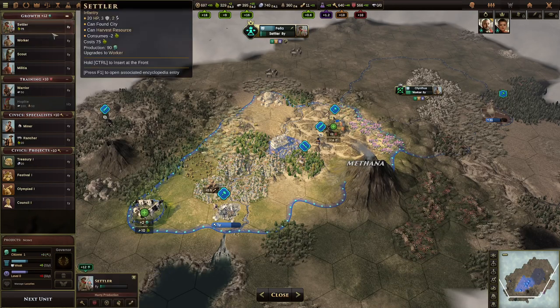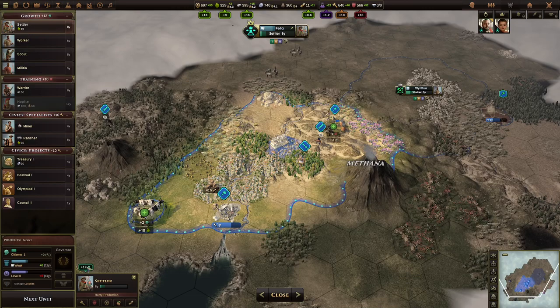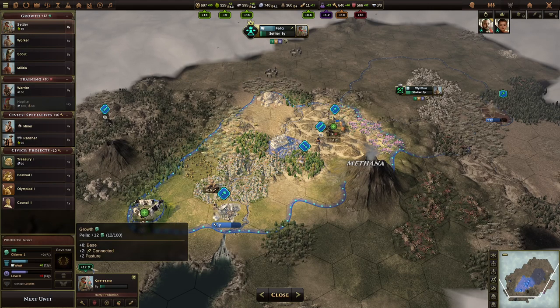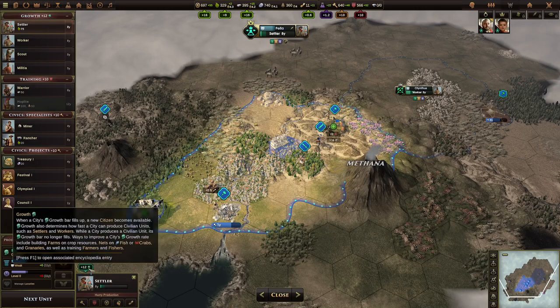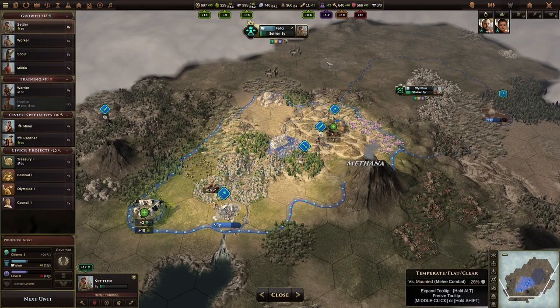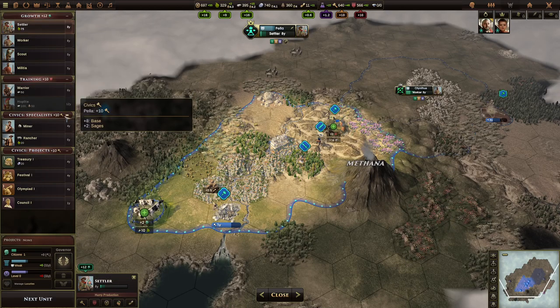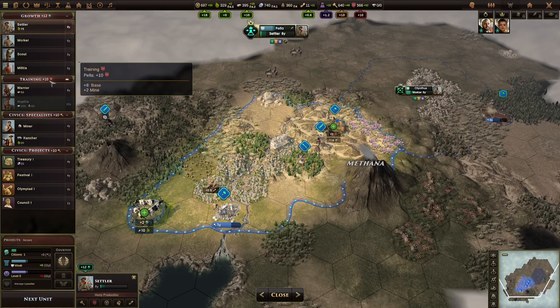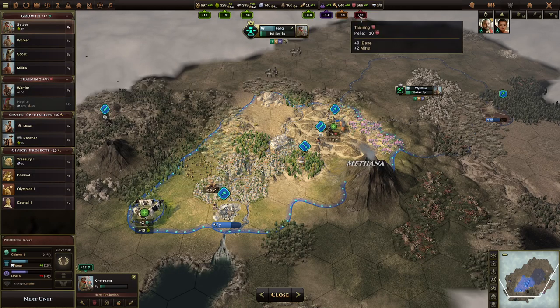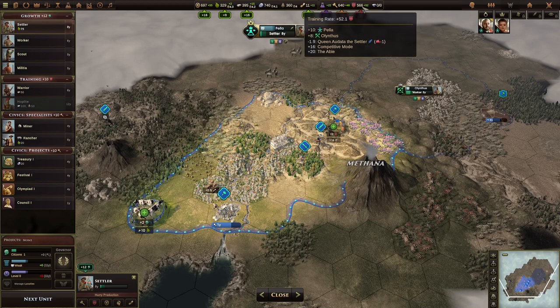Back in-game, if I select settler here, you'll see that this city is now using 12 growth — its entire production — to create this settler. It will take eight years to do so, because it's building 12 growth per turn and it had four from the previous term. And then the civics production, which is 10, is going into the global pool up here. And then the training production, which is also 10, is likewise going into the global pool here.